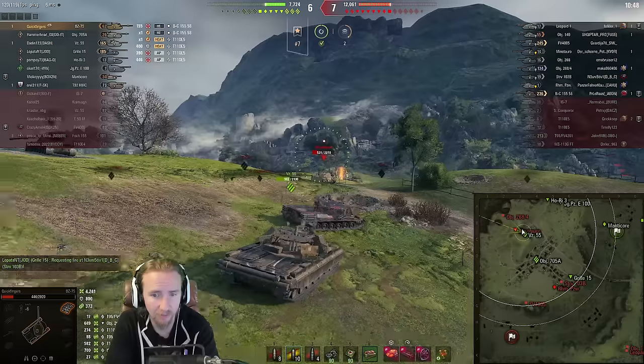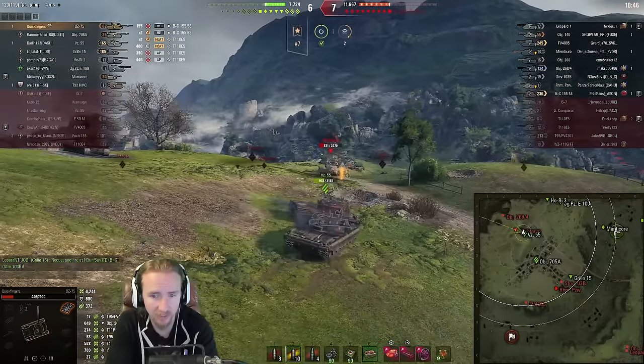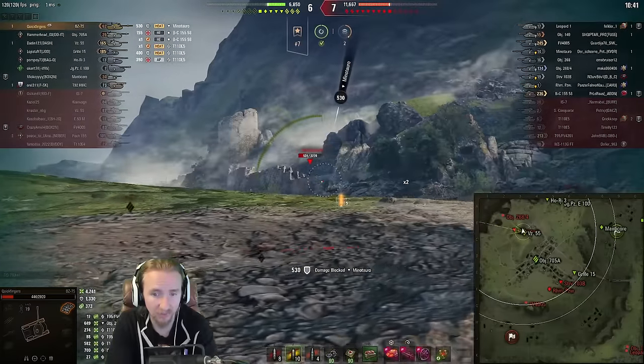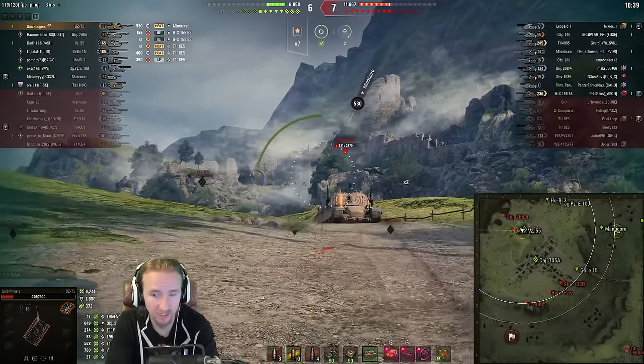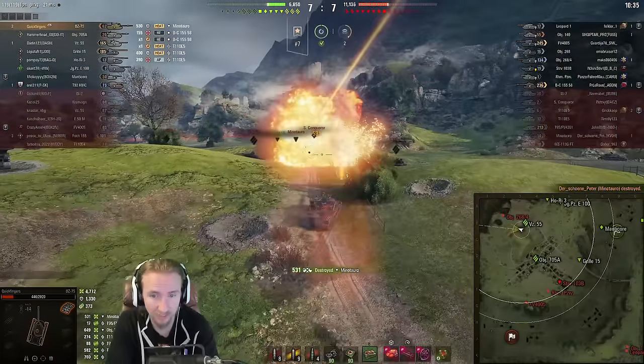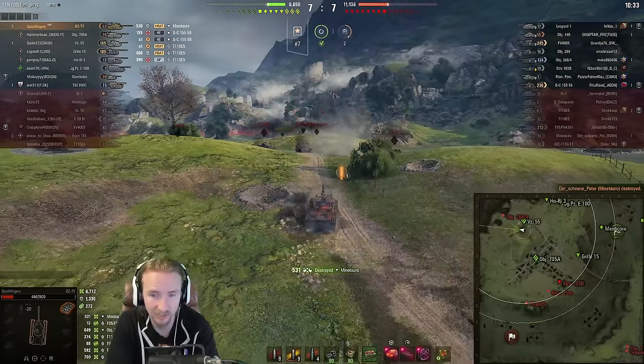Right now it's just wiggling left and right, hoping the Minotaur misses. The VZ55 is trying to hide behind me. I bounce a shell. We're going to have to lurch forwards, and maybe I should have even used a rocket here to go up — but remember, you can't stop the rockets once they've started.